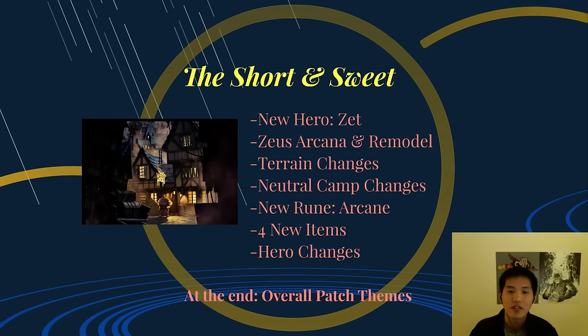The short and sweet of this video: there's a new hero called Zet the Arc Warden. Zeus has a new Arcana and a remodel, so he no longer looks like Luigi the Plumber. There are massive terrain changes, a lot of neutral camp changes including two new neutral camps, a new rune called the Arcane Rune, four new items, and of course a bunch of hero changes as with most large patches.